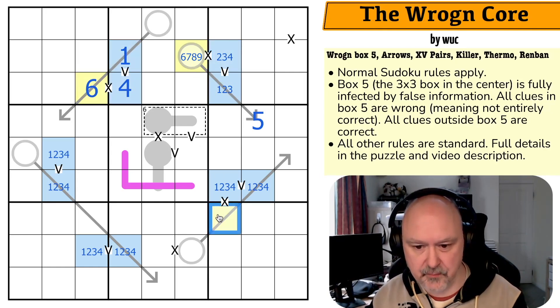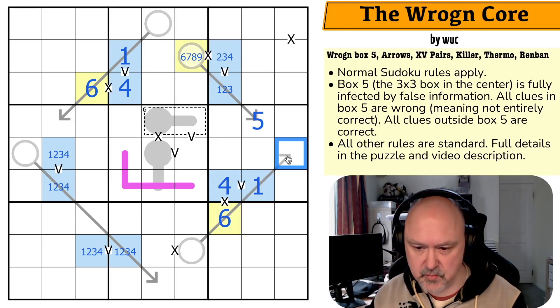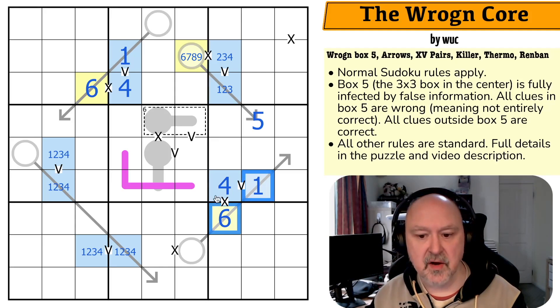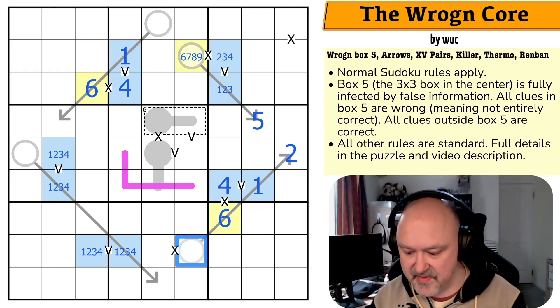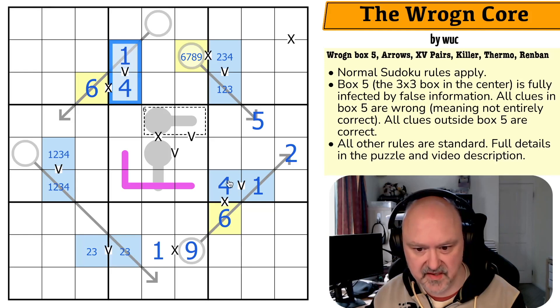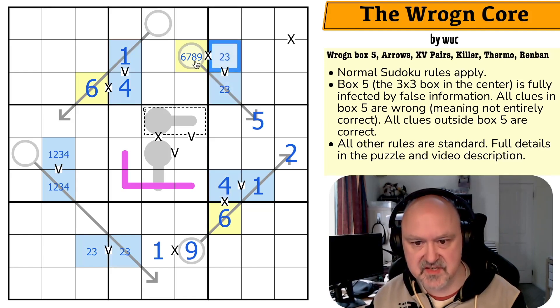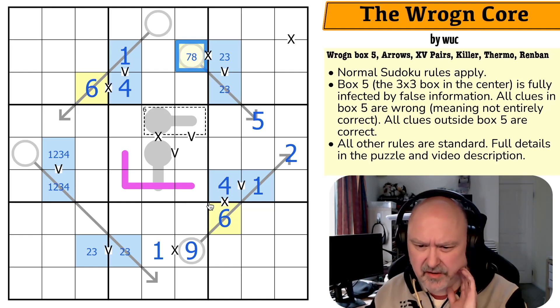I can probably do the same here. Nine blows the total, so no one-nine, no one, no four. Eight-two-three means eight and three would blow the total. Seven-three-two means these sum to nine — this would have to be zero, so no. This is six, four, and one. These sum to at least seven plus whatever that is. This is seven — but I have to add at least one more digit and it can't be one. This is two, this is nine, this is one. This isn't one-four anymore — it's two or three.